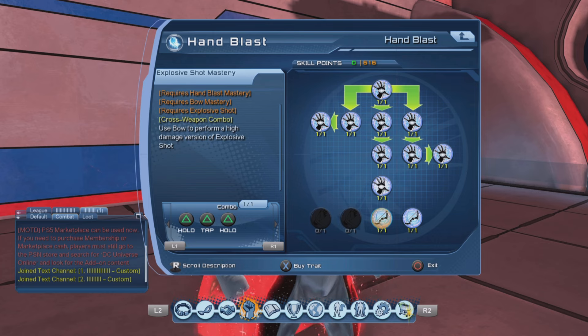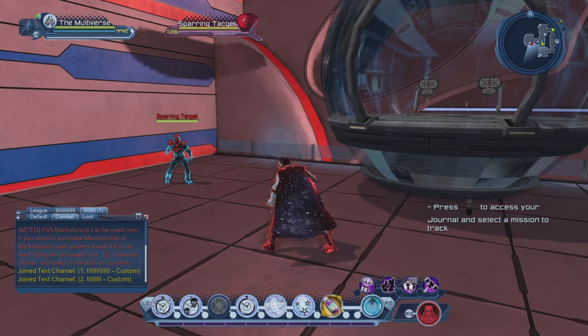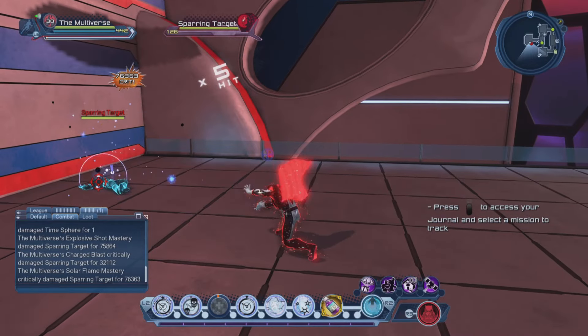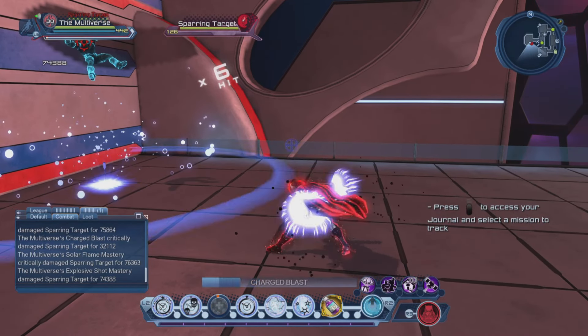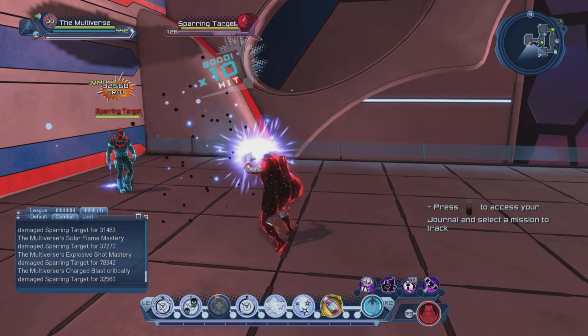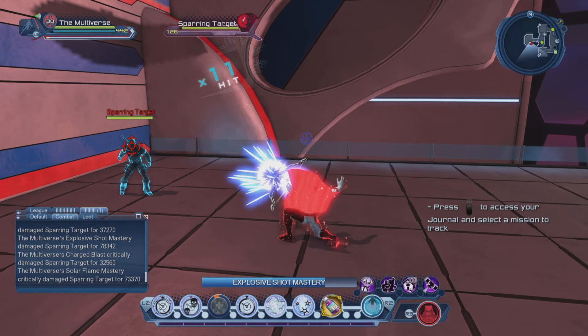Cross weapon combos are combos that you can execute with your weapon. Basically, it allows you to switch from hand blasters to the bow without having to switch your weapon. That's the best way I can explain it.